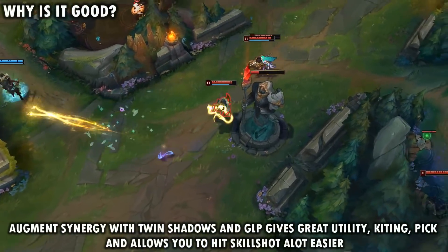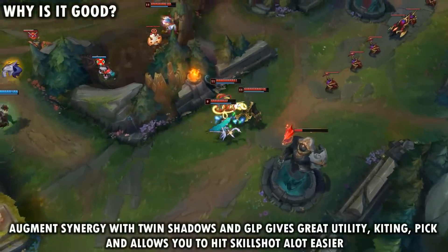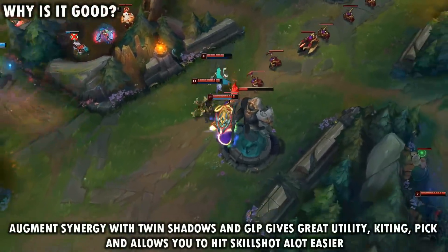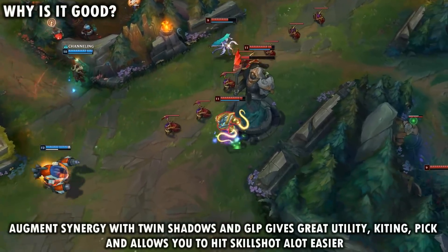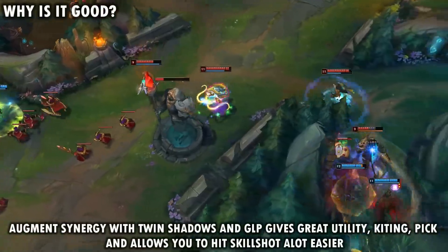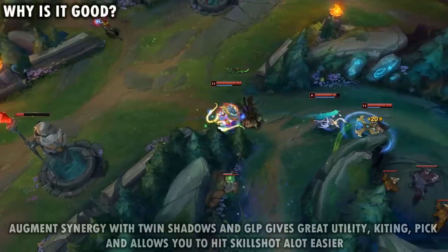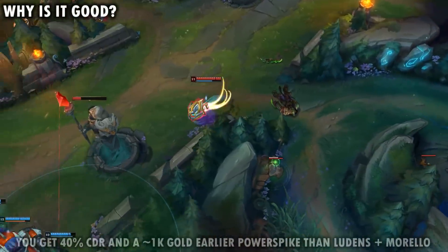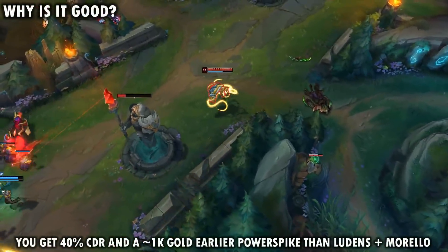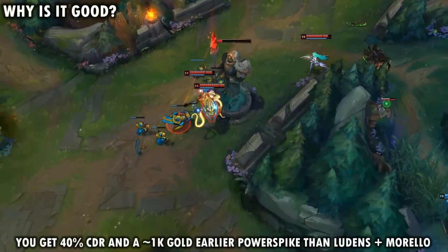A lot of the champions that are doing very well with this setup do have skill shot abilities in their kit, and most of their abilities are skill shots. So by landing this slow, it's almost guaranteed that you're going to be able to line up and hit your skill shots, which is just going to provide you with a lot of consistent damage. A few other reasons why this setup works really well is because you do spike a lot earlier on into the game with this build path.